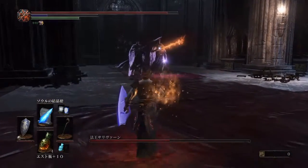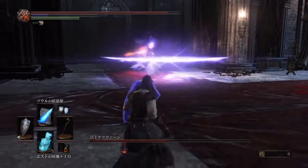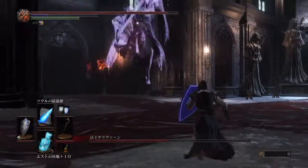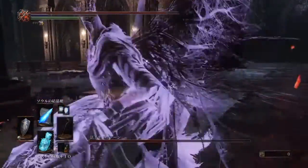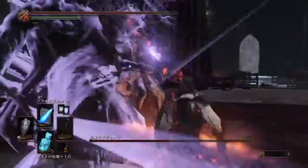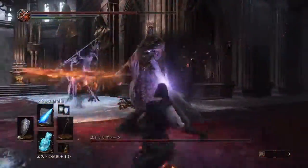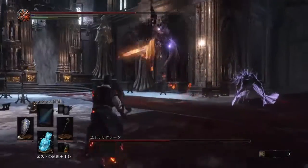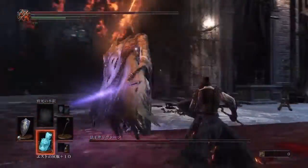You don't want to be too far away, but at the same time if you're right up close he'll just stun lock you to death. Running low on Estus — getting my Estus Flask out. I need an opportunity, I need a window.